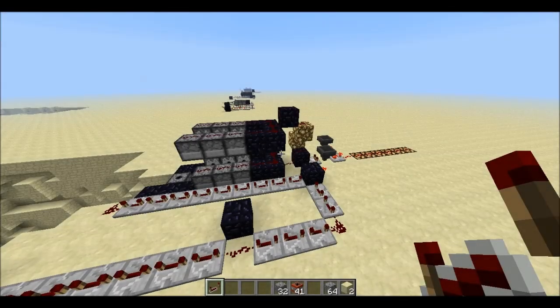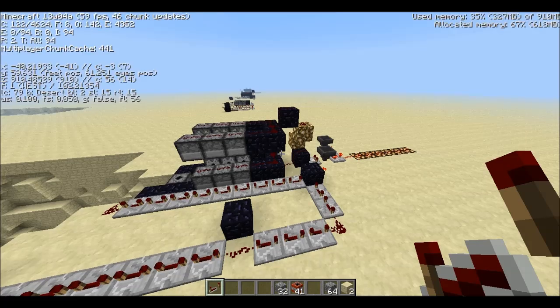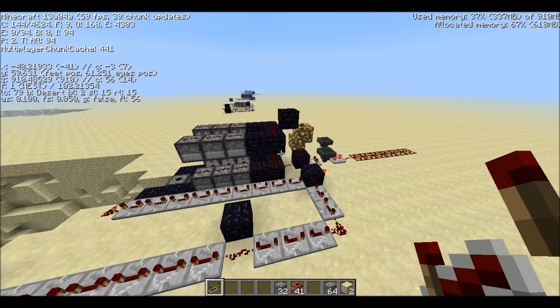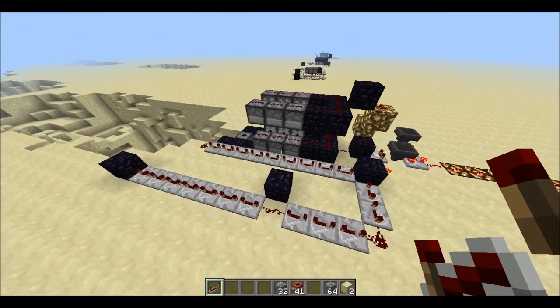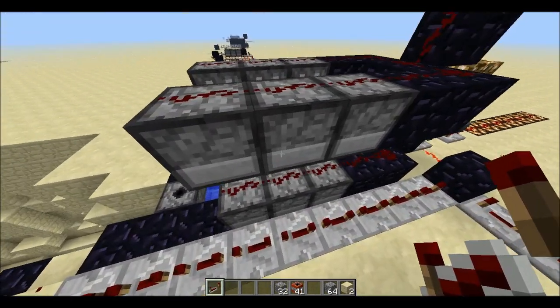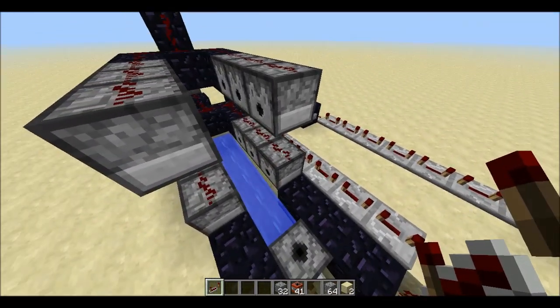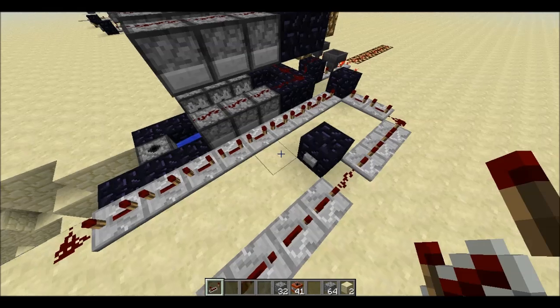Hey guys, welcome back. They released Snapshot 13W04A today, and one of the new features is that dispensers will now dispense activated TNT blocks, so we can make some really cool automatic cannons with that.